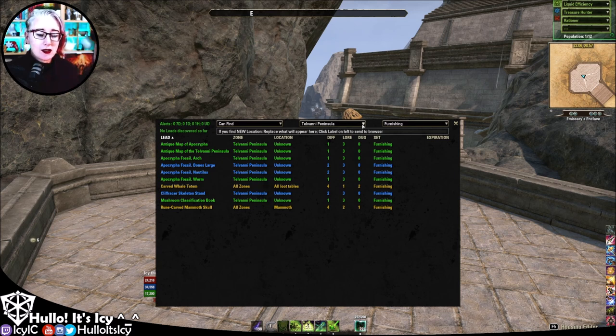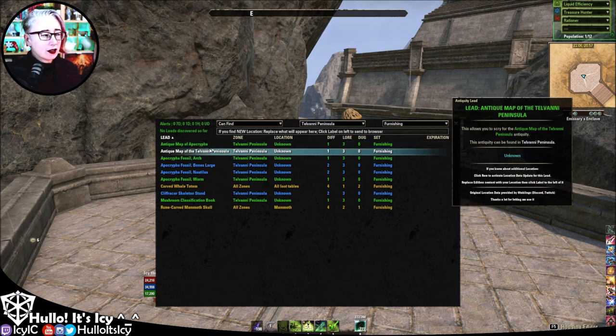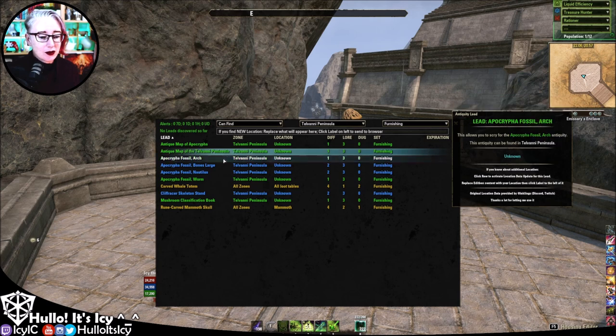Once you can scry things and you find the lead in the Telvanni Peninsula, you should be able to scry for these things. The antique map of Apicrypha — that's just purchased from a merchant; I think the innkeeper will have those. And the antique map of the Telvanni Peninsula — so that covers Apicrypha and Telvanni. Presumably there is an innkeeper somewhere in Apicrypha who will sell you the other one.